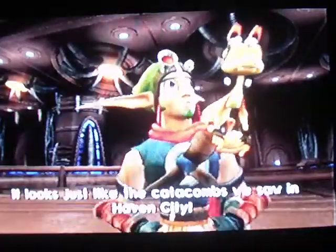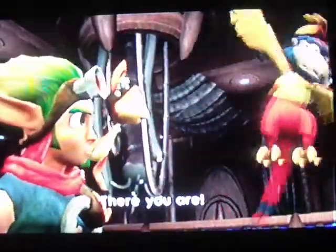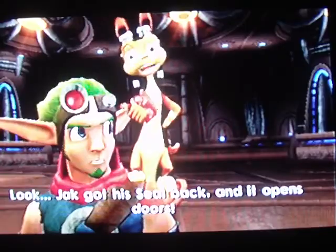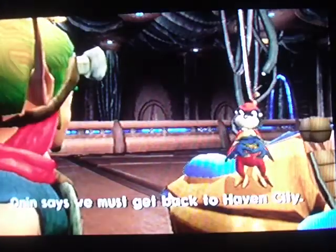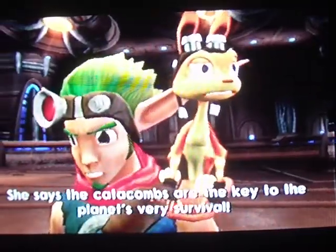Anyway, she got a spiffy new car. It's just like the catacombs we saw in Haven City. There you are. I'm so happy I found you. Jack got a seal back and it opens doors. Onan says we must get back to Haven City.